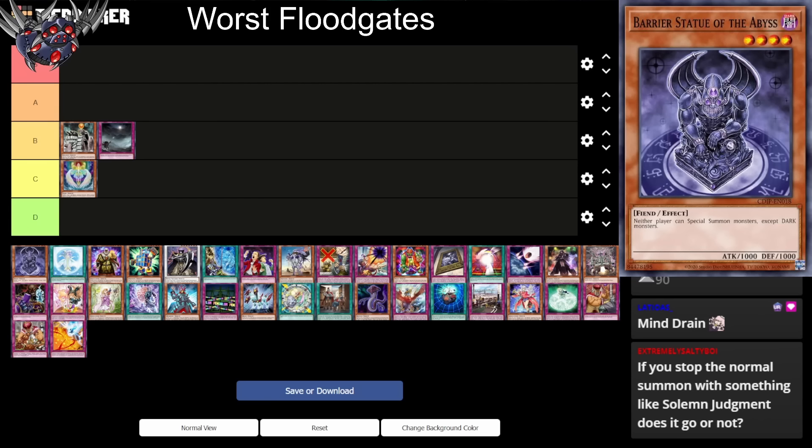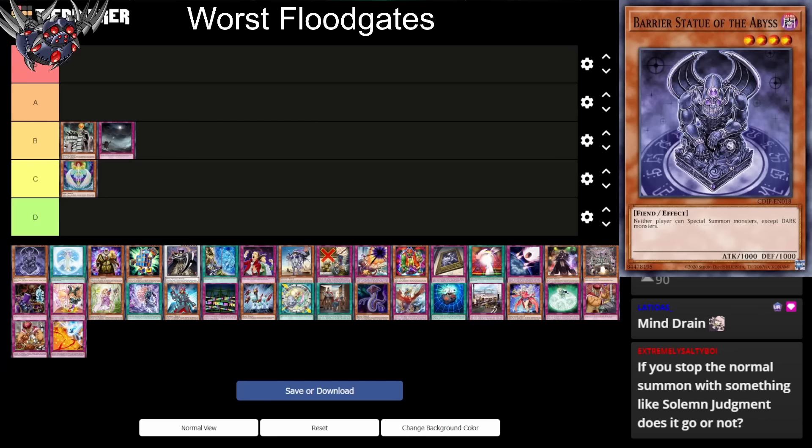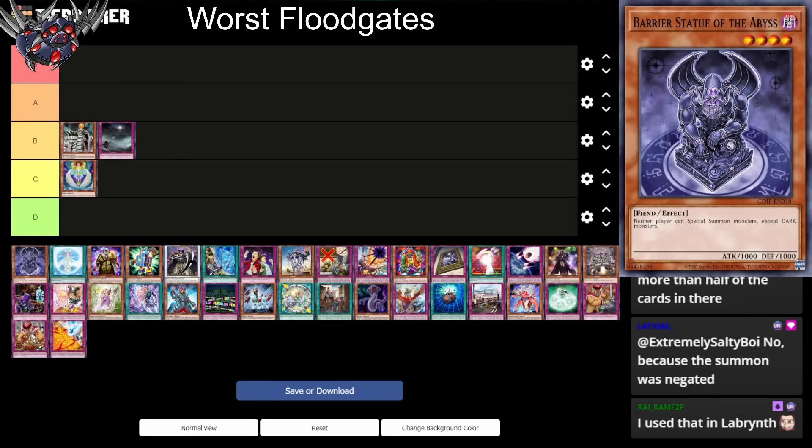Next up we have Barrier Statue of the Abyss. The only reason it's on here: this card has the effect where neither player can special summon monsters except dark monsters. Dark is the most plentiful type in the game, so out of all the barrier statues, this one is not the best, but it's still a good floodgate. We're going to put this in D tier — it's too good to be on a worst-of list.